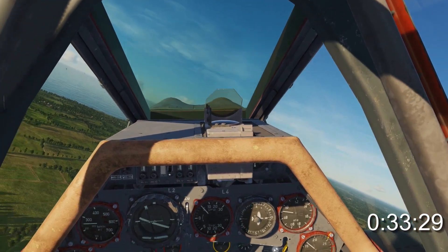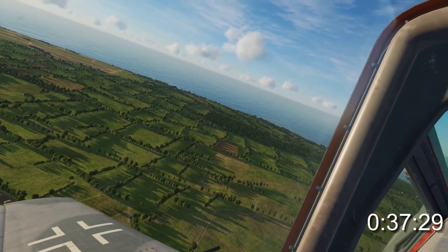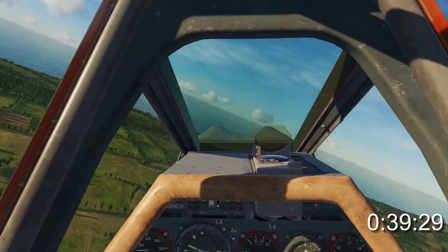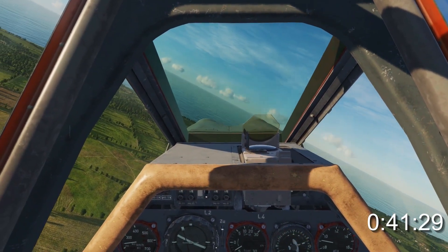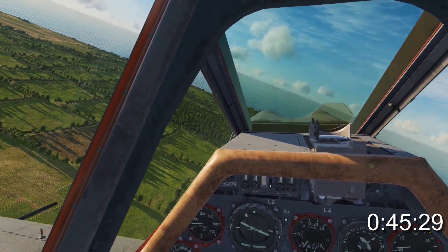As your wing passes the threshold, begin a shallow, curved base turn. Keep the aircraft in trim, and keep the airspeed down to around 200 to 220 kph. We keep the base in final curve so we can eyeball the runway until touchdown.